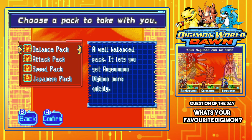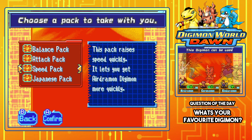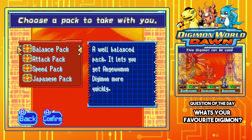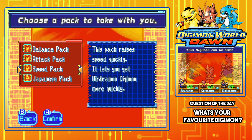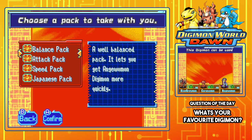A little clever workaround. So we've got the Balance Pack — the well-balanced pack that lets you get Anjuomon Digimon more quickly. There's also the Attack Pack, which raises attack quickly and gets you Graumon Digimon; the Speed Pack for speed and Edramon; and the Japanese Pack with Rappamon Digimon. No matter which one you pick you start with Coronamon. That Rappamon looks really sick. I think it's either the Balance Pack or Japanese Pack — I like all three of those Digimon.